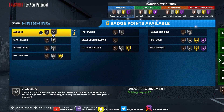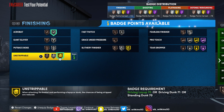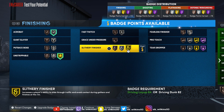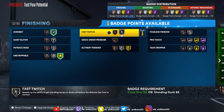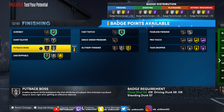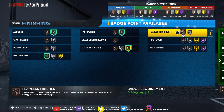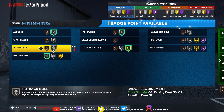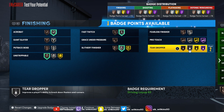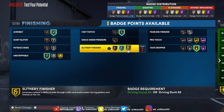We're gonna start with finishing badges. Of course acrobat — let's go with unstrippable. We can go with slithery. Fast twitch — you need that. I'm gonna knock this down to bronze and get like a gold slithery. And teardropper — we gotta have teardropper action going on because he likes to float that thing. So that'll be the lineup for finishing.